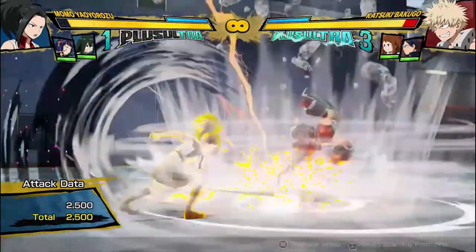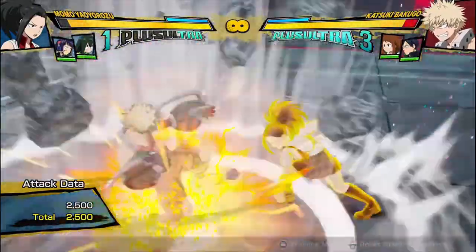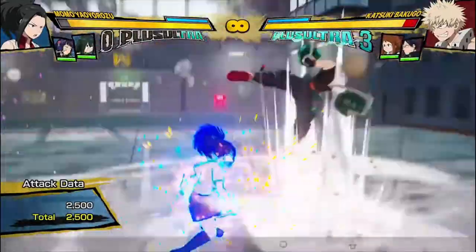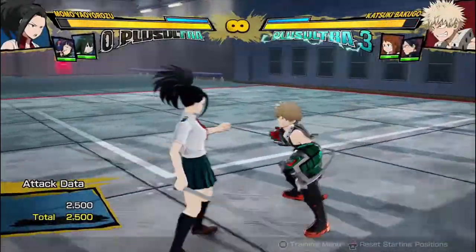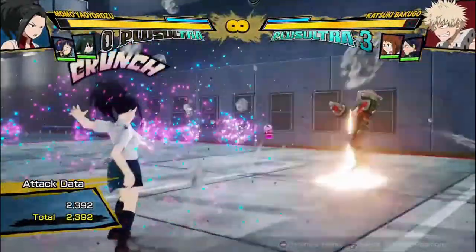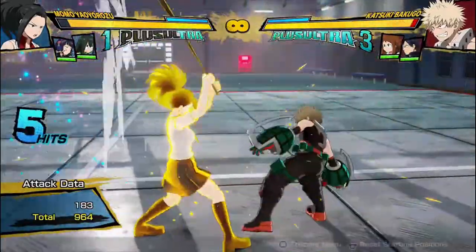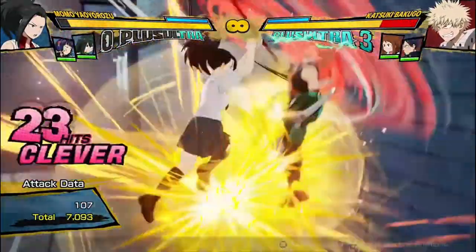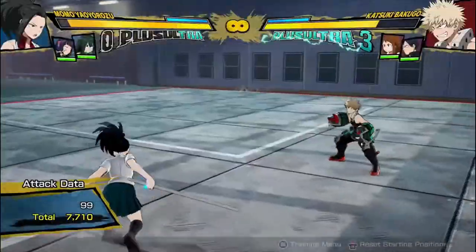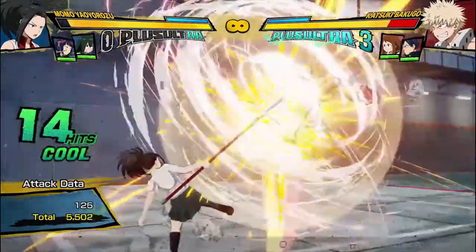Her yellow attack, or tilt attack as people call it, is like a fly swatter slap where she just whacks the opponent, they go into a fumble state so they can't recover until they hit the floor. You can use that to extend her combos. She can cancel into other buttons, especially with her other weapons — she can cancel into it pretty easily and get combos that way. In most of her weapon forms it's a really good way of getting damage.